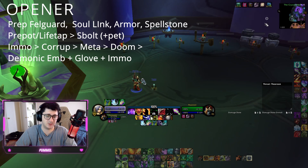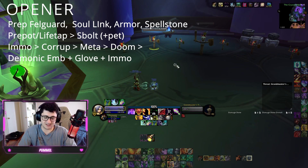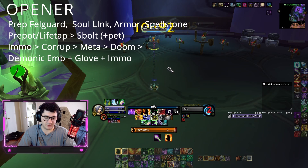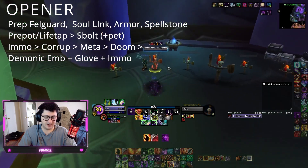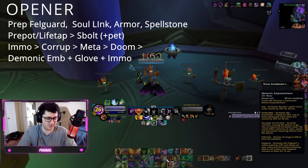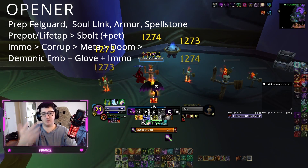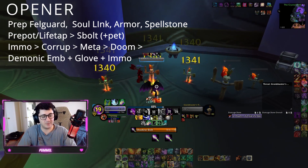The opener I like to use: I always pre-Life Tap and pre-Wild Magic — Wild Magic over the haste for the Demonic Pact buff. I pre-cast Shadow Bolt, send my pet in immediately, then Immolate, Corruption, Meta, and I Doom as I walk in. Then I keybind Demonic Empowerment and Immolation Aura together, and it has my gloves macro in there as well, and then you get into the maintenance rotation.